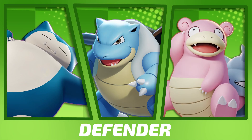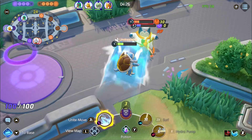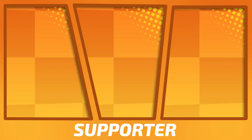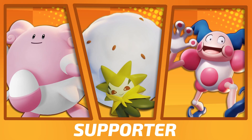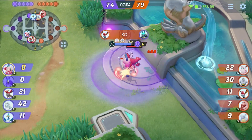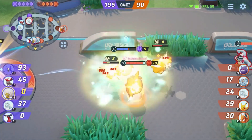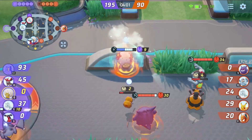Defenders are proficient in protecting their allies with high health pools and abilities that fend off and absorb damage from enemy attackers. Supporters, as the name suggests, support their team with a wide variety of abilities, from inflicting status conditions and walling off foes to applying buffs and healing teammates.